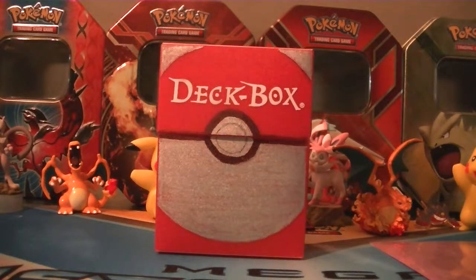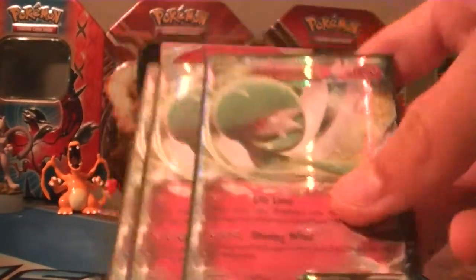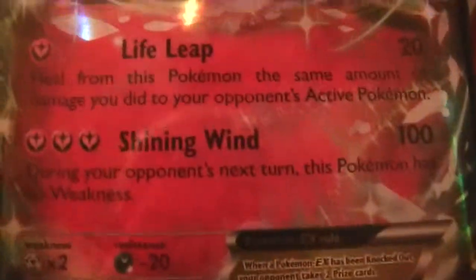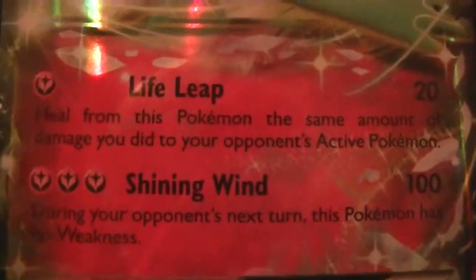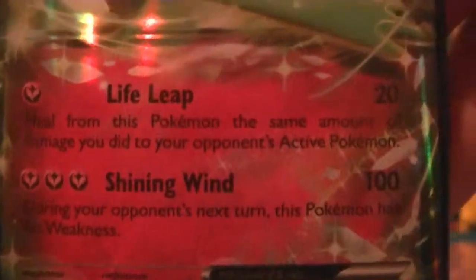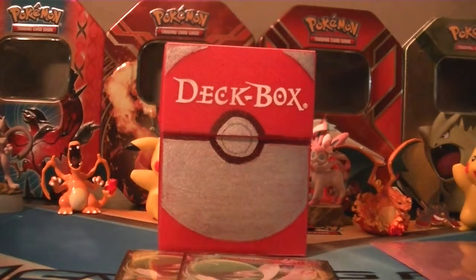The first cards I'm going to show you are the EXs, of course, because those are the main cards you want to use. We're running a three-line of Gardevoir EX. Shining Wind is the best move — it does 100 damage and you also have no weakness. So if you're going against a Mega Aggron deck, you're not going to get one-shot by everything. The other attack heals 20 HP from your Pokémon, but the attacks really don't do a lot on their own.